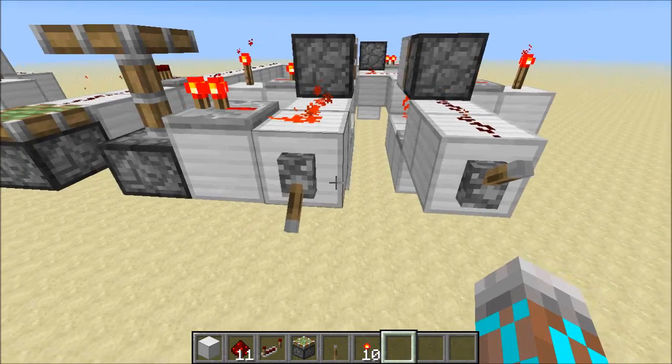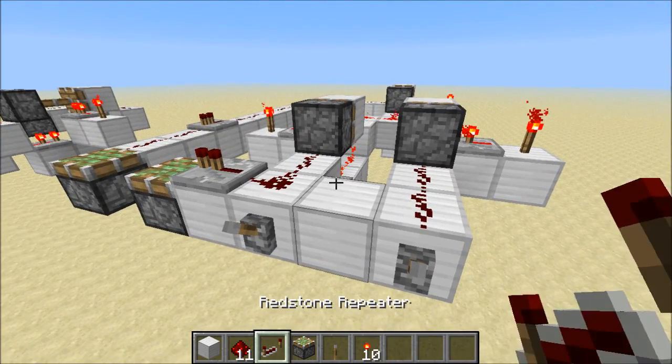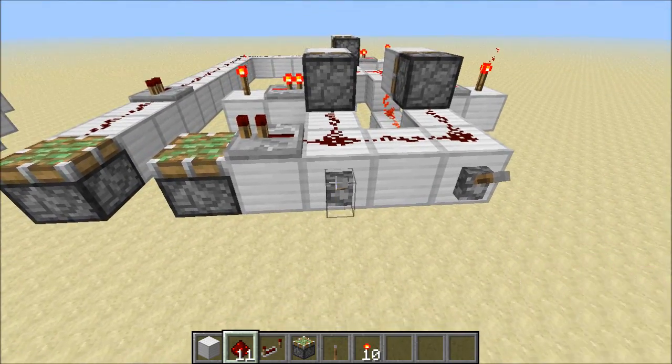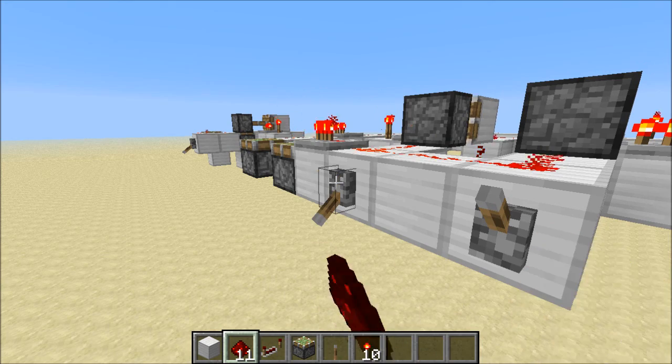And let's check out what happens when I turn them both on. We can see that the AND gate is 100% instant. And so when I flip this lever, pistons extend at the same time, and they retract at the same time.